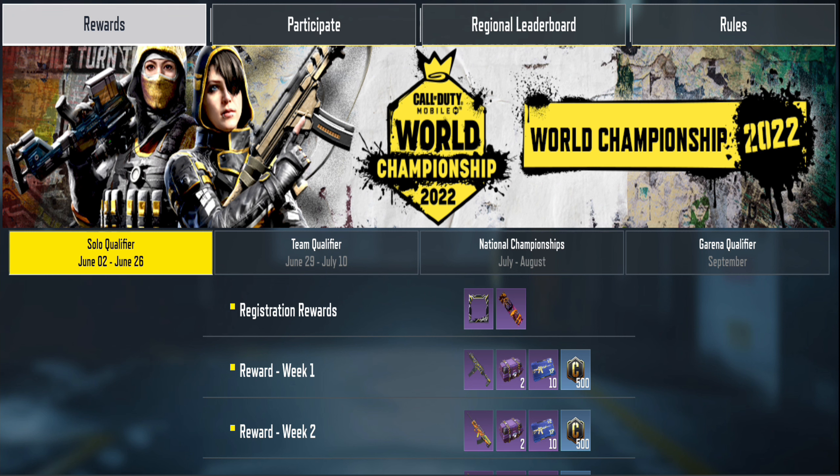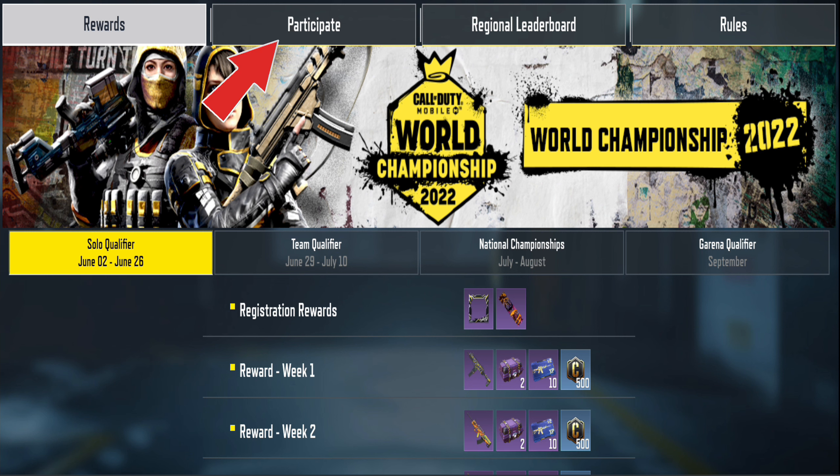Here's how to register: click this icon. If you can't find it, go to Featured Event and look for the World Championship. Then go to Participate and the register button is located in the bottom right corner. Click the register button, then select your region, or it will choose for you based on your location. It's better to pick your actual region.